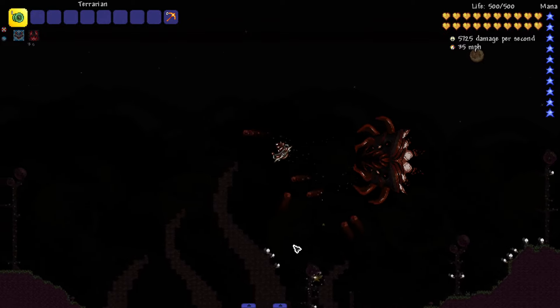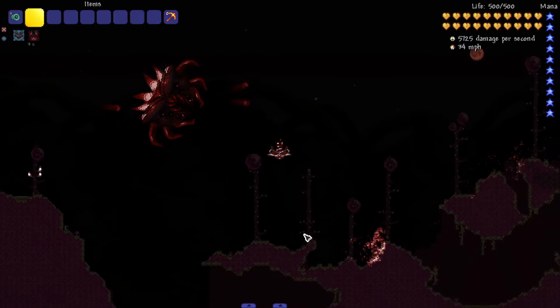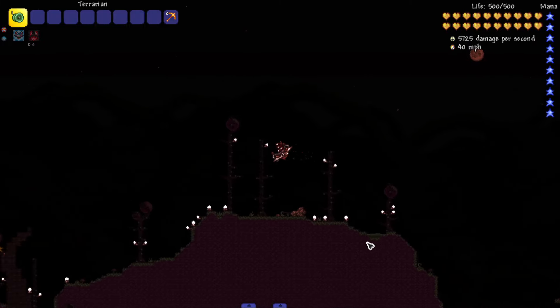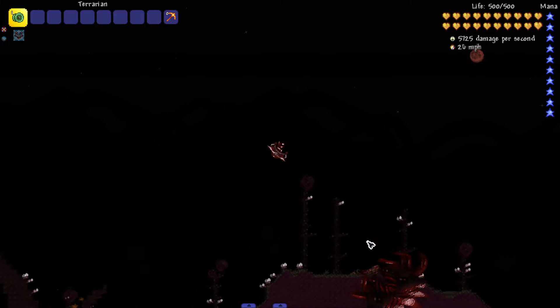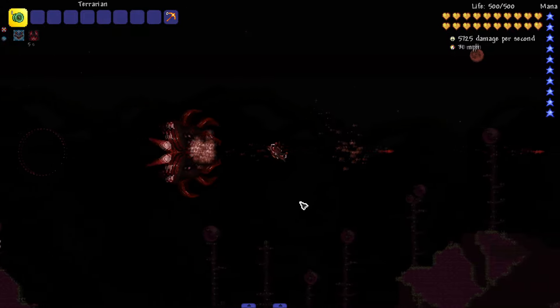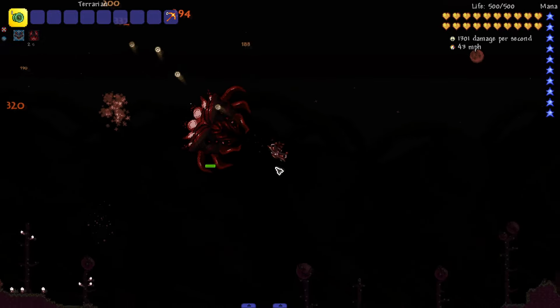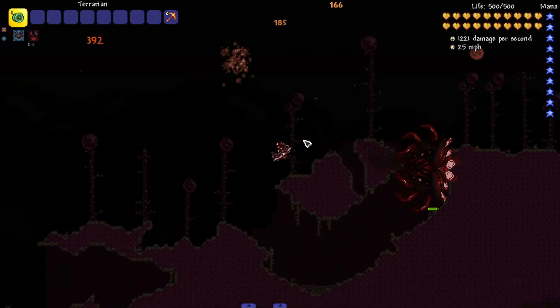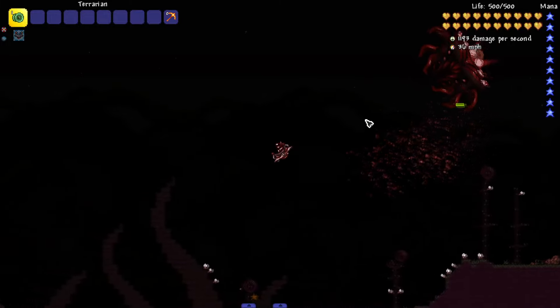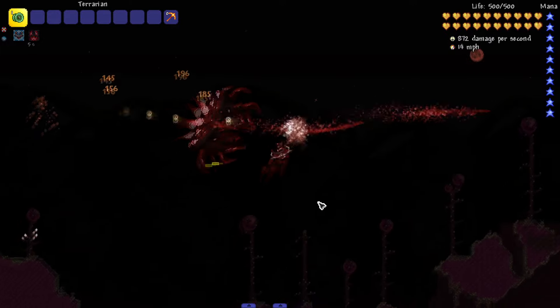I don't think Plantera shoots flames at us, so I don't know if I can see the similarities other than it slowly floats towards us. It's got crazy attacks — that little flamethrower Spazmatism-type attack is kind of insane. I'm seeing like five, six, seven attacks from this one boss. This might be my favorite one so far. He just looks really cool and intimidating. I like the effects and the glowing — the red vivid color in the darkness is pretty sick.